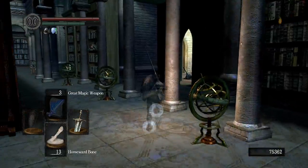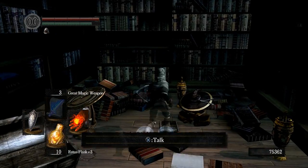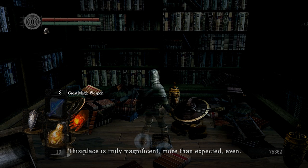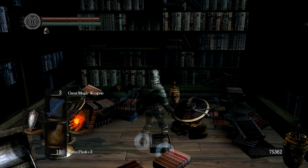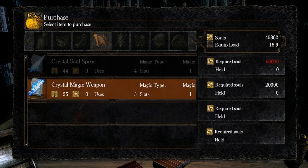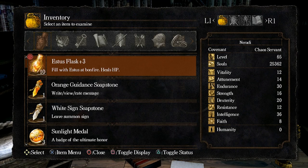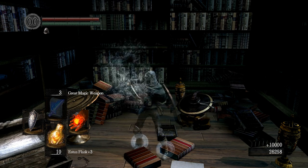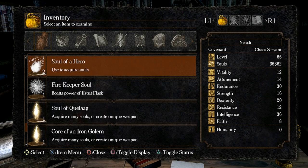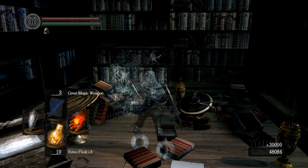Logan should be out now. Logan sells the Crystal Spells: Crystal Homing Soulmass, Crystal Soulspear, and Crystal Magic Weapon. These are flat out the best sorceries in Dark Souls — there is no comparison. I want to buy all of them even though Crystal Soulspear requires more intelligence than I have right now, because we need it to trigger something for Logan. Fortunately, I have souls of a hero — they give 10,000 souls each — so purchasing all of his expensive spells is not a problem.